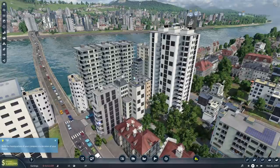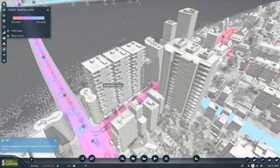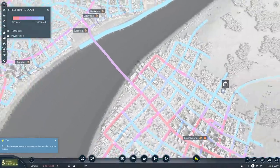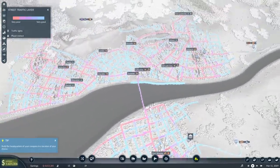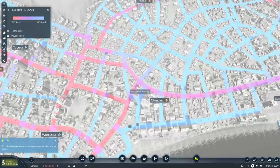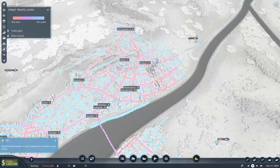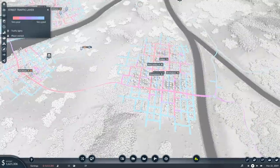At this point the traffic is — look at that. I'm pretty sure if I go into the street traffic layer, very poor traffic shows as red and very good is a light blue color. Oh my god, I know, it's really really bad, but that's going to give us a lot to manage. It shows us where our main roads are and where we can upgrade them. We also have earnings at minus four million dollars, but that's because I took out a big loan, so hopefully we can turn that around.